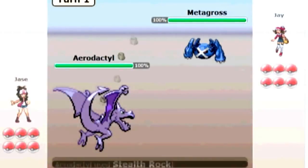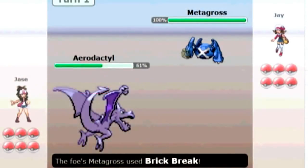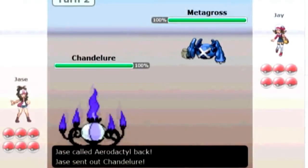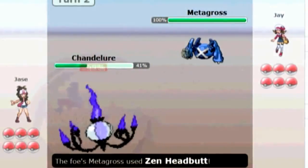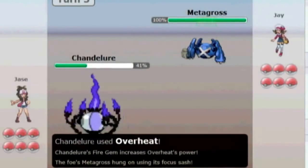Alright guys, got another Pokemon battle for you today. Starting off with Aerodactyl going for a Stealth Rock. He's going to go for a Brick Break — odd move choice — but I'm going to get out of there and go into Chandelure to hit him with a very, very super effective Overheat.